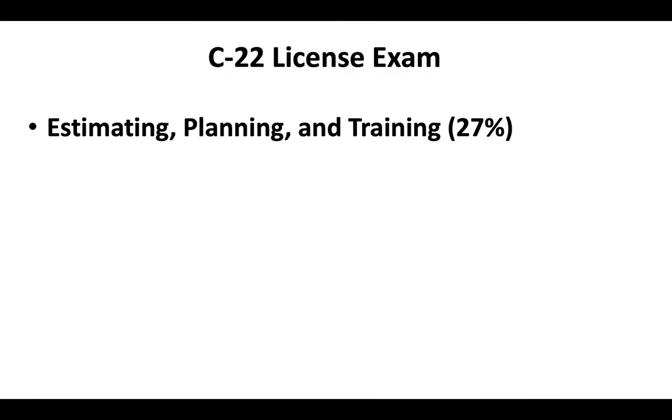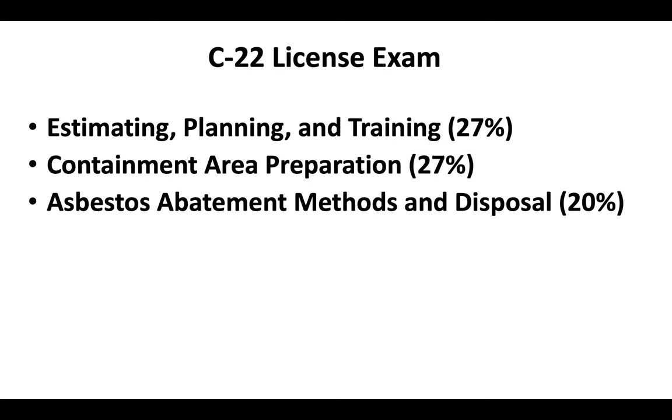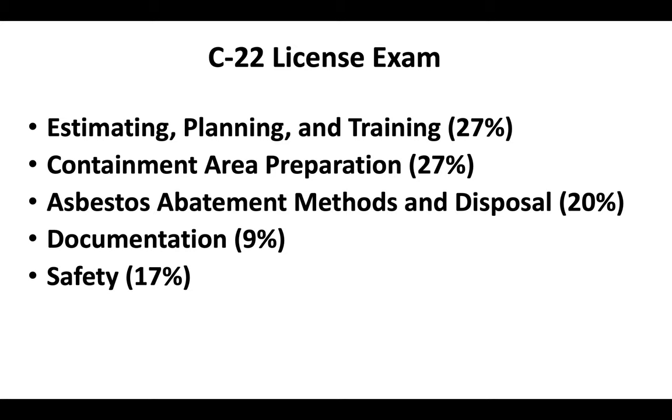The C-22 license portion of the test covering asbestos includes estimating, planning, and training; containment area preparation; asbestos abatement methods and disposal; and documentation.